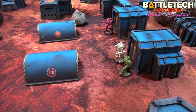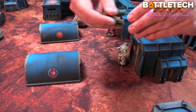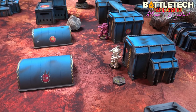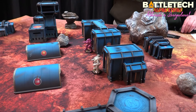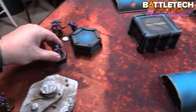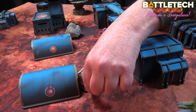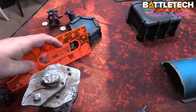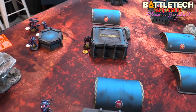Ronda's forces continue moving. The Guillotine jumps to cover. The Centurion walks eight up to take some cover. The Griffin hides behind a building as part of the rapid response. The Trebuchet sprints fifteen inches — going eight and then seven more — to end up behind terrain cover.